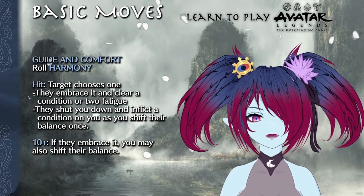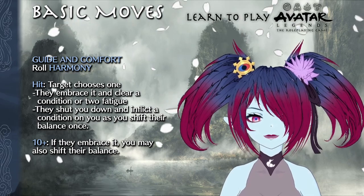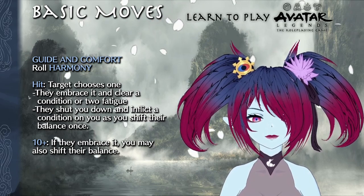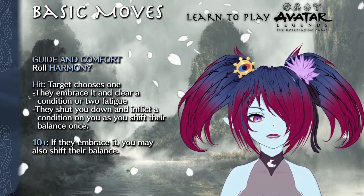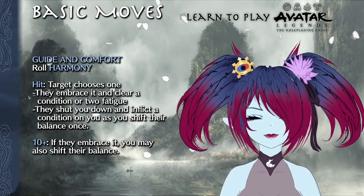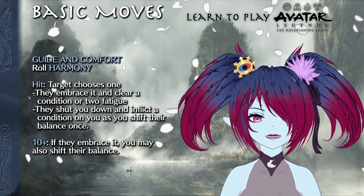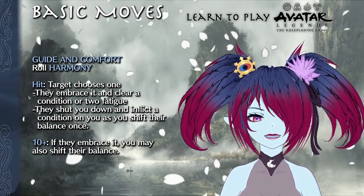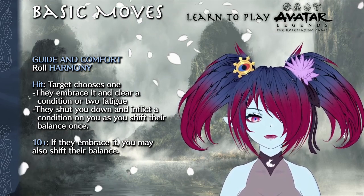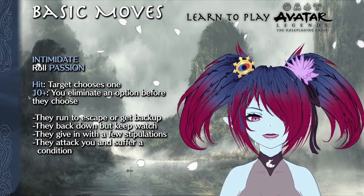Guiding and Comforting has you roll with harmony when making an honest attempt towards another person. On a hit (seven plus), they choose either to embrace your guidance and comfort to clear a condition or to mark fatigue and answer one question you have honestly, or they can shut you down and inflict a condition on you as you shift their balance. On a ten plus, you can also shift their balance if they embrace your guidance and comfort.